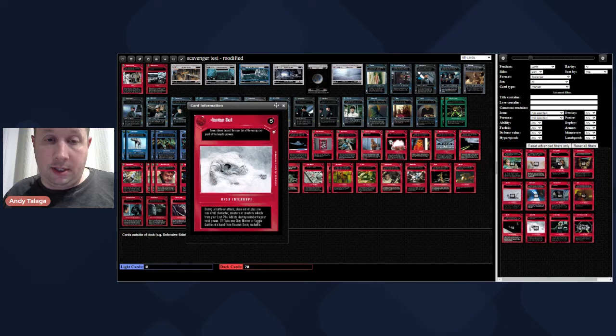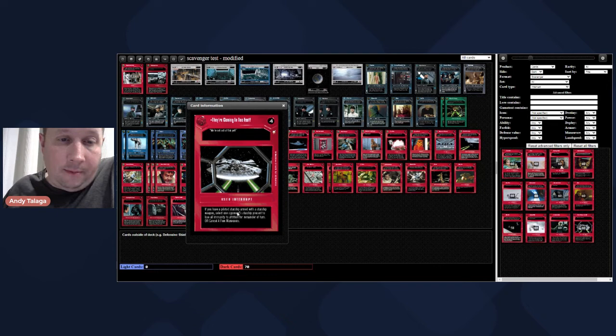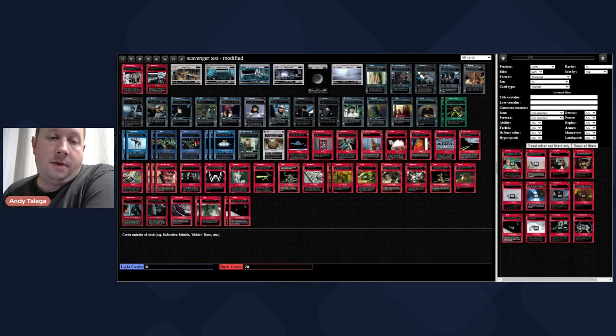Tauntaun Skull is pretty garbage - place a character, creature, or creature vehicle from your lost pile out of play to add its destiny number to your total. No thank you. Empire's Back - none of the characters Empire's Back can get are viable in this format, they're coming in too fast. They're Coming in Too Fast - if you have a piloted starship armed with a starship weapon, select one of the opponent's starships present to lose all immunity to attrition for the remainder of turn, or cancel A Few Maneuvers. I'd rather just Talon Roll their ship and shoot it than try to strip one specific ship - shooting and Talon Roll are just better.